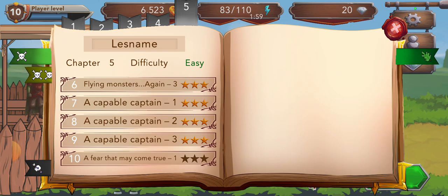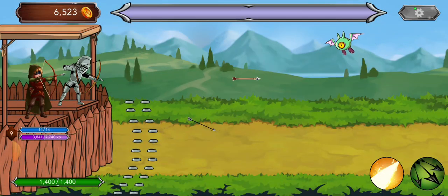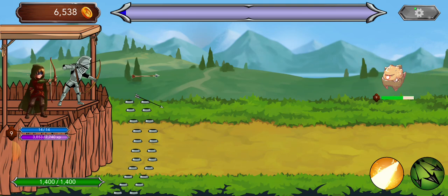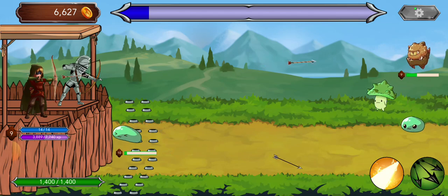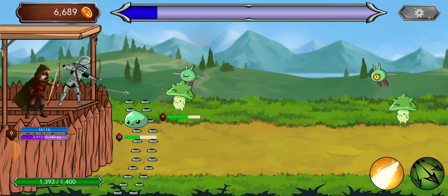From now on we'll make the videos a bit shorter. Previously I used to upload six levels per chapter, giving 15 to 20 minute videos, but we'll dial it down to about three levels per chapter to decrease the size of the video. What I like to do is normally take out the flyers first, because for ground units you have your traps and supporting archer to help you, but for flying units you're on your own — the supporting archer won't be able to help you there. It's kind of difficult.